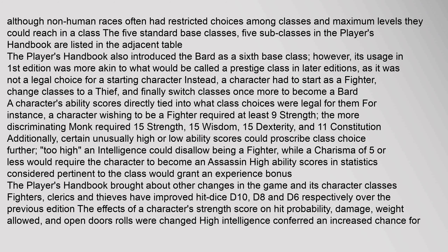A character's ability scores directly tied into what class choices were legal for them. For instance, a character wishing to be a fighter required at least nine strength. The more discriminating monk required fifteen strength, fifteen wisdom, fifteen dexterity, and eleven constitution. Additionally, certain unusually high or low ability scores could further proscribe class choice — too high an intelligence could disallow being a fighter, while a charisma of five or less would require the character to become an assassin.